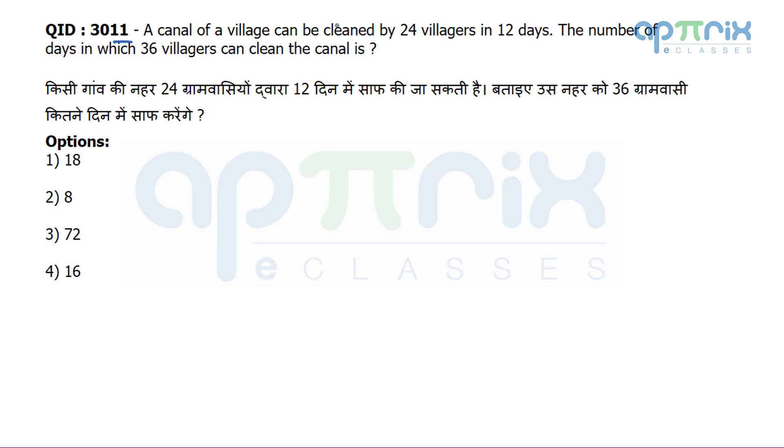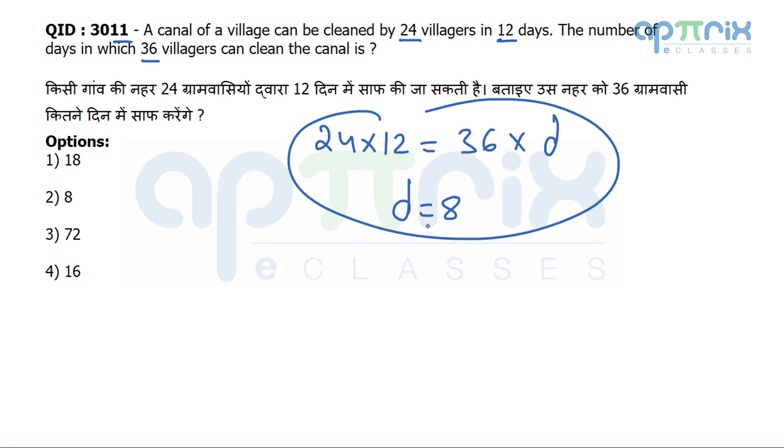Question 11: A canal of a village can be cleared by 24 villagers in 12 days. The number of days in which 36 villagers can clear the canal. You all must know the concept of men-days — men-days are equal for the same work. So it's simply 24 × 12 = 36 × d. Solving: d = 8.